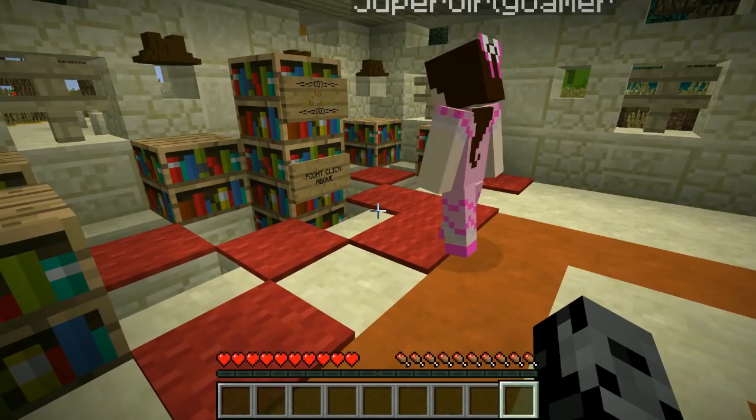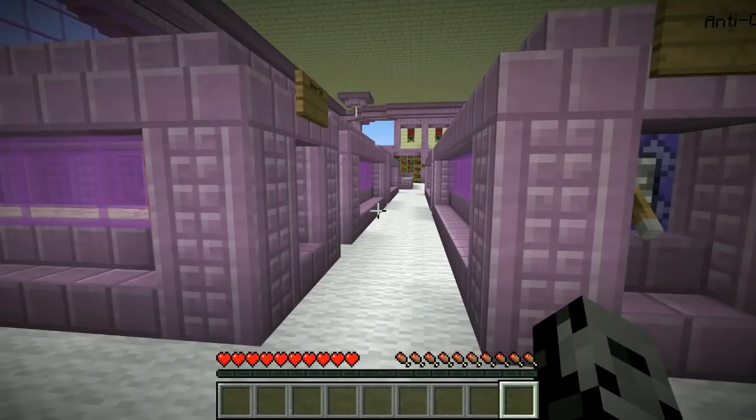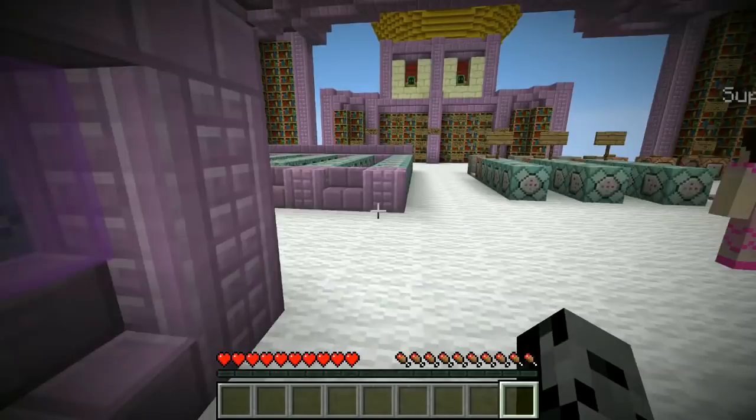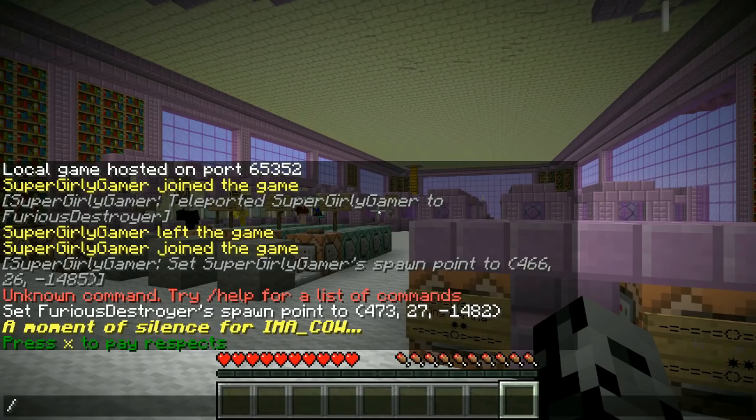We head into a hidden area — wait, what is this? Oh, is this all the command block stuff right here? Oh my god, it looks complicated. They made it beautiful though — it looks like a machine! This is the most organized command blocks I've seen for a map. It says 'a moment of silence for Armor Cow, press X to pay respects.'